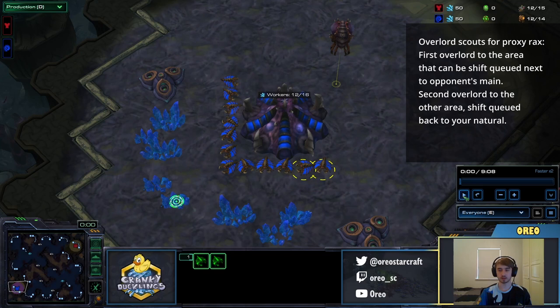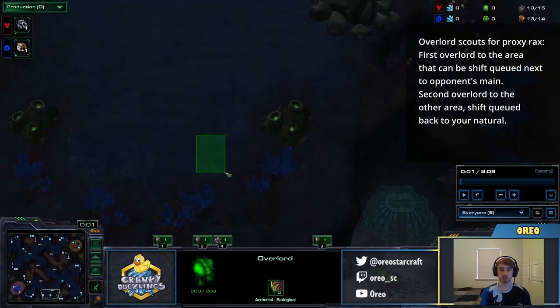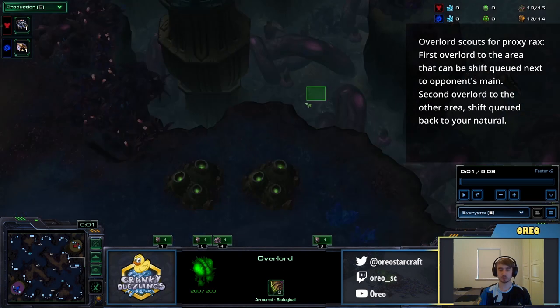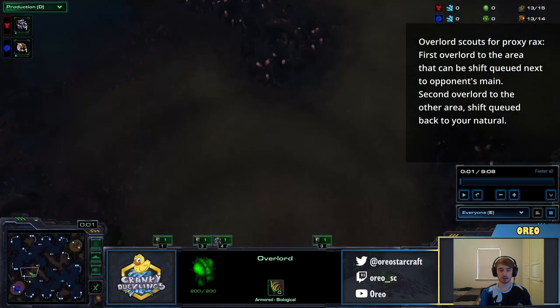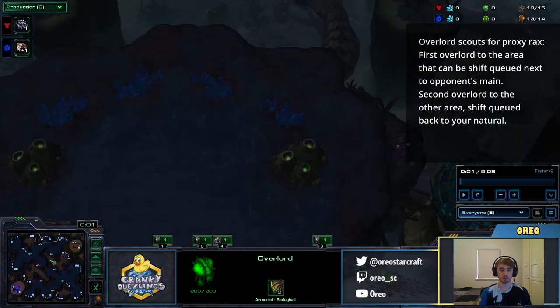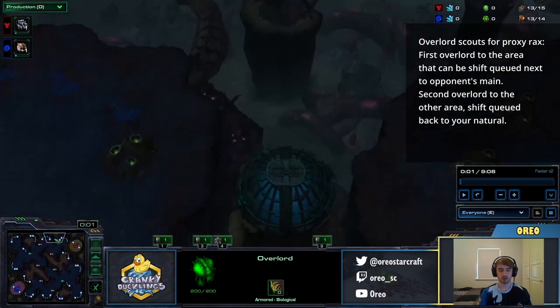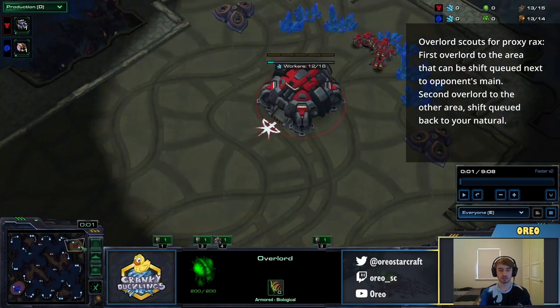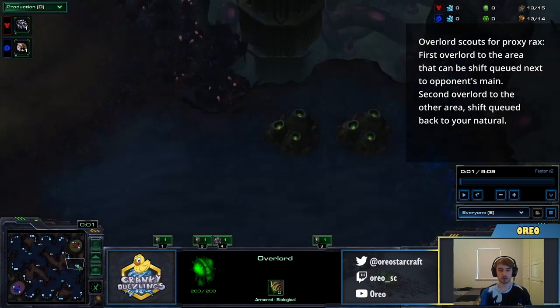I'm going to start by talking about Overlord patterns. On most maps, you'll send your Overlord to the linear third base, shift-queued to your opponent's main. On some maps it might be the triangle, and in that case you should always send your first Overlord to scout the pattern that ends up next to your opponent's main, because we want to dive into the main with the Overlord later. So if my opponent's natural was down here, I would send the Overlord here, then here, going into the main. But since the main is here on this map and the natural is here, I'll send the first Overlord here and then over here.